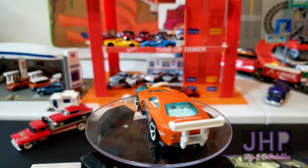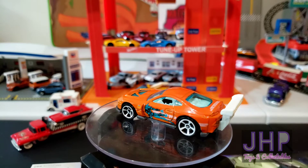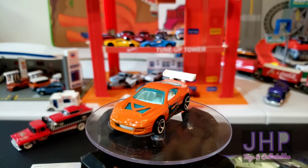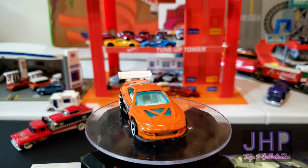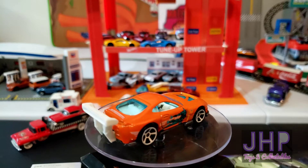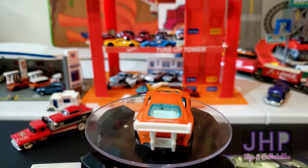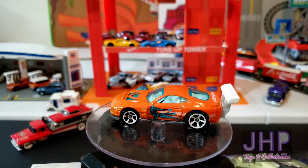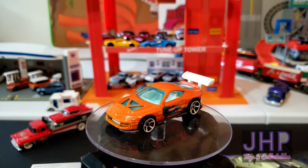The Power Pro has a plastic base and a metal orange body with Tracer tampos on the side, a blue windshield that also fills in the openings in the hood, a big white spoiler — it's a very cool-looking tuner car.